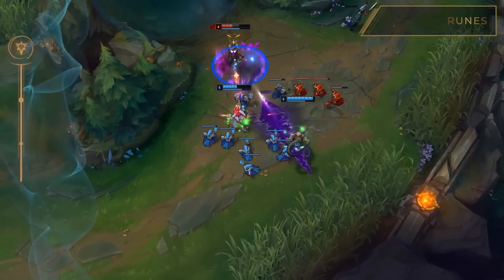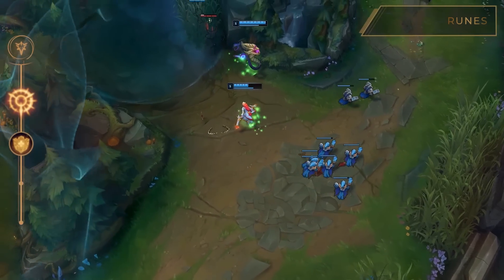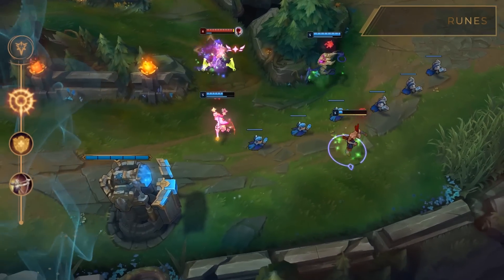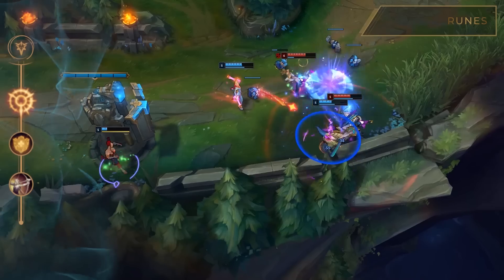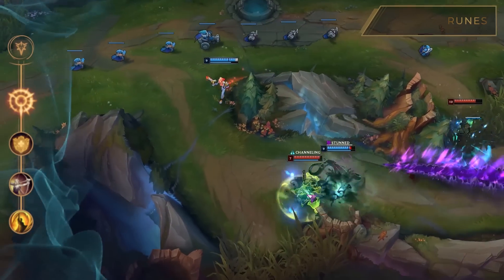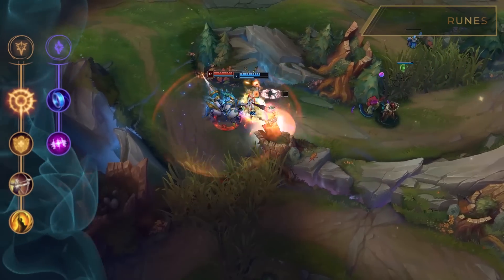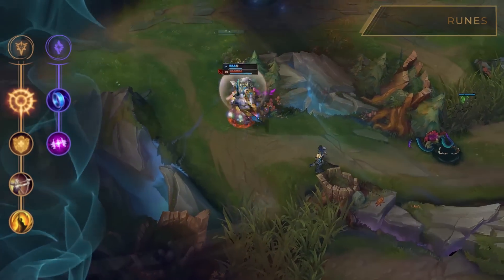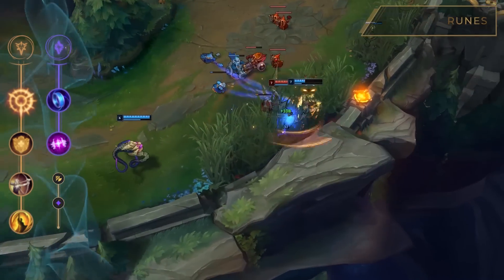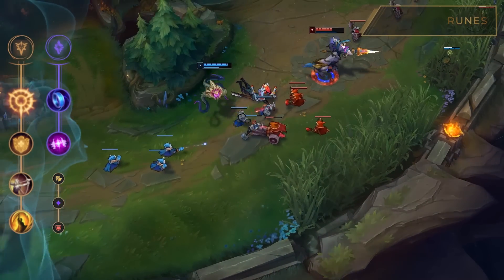MF's runes are the following. The primary path is Precision with Press the Attack, which enhances your auto attacks. Next, Overheal — a quite common choice for marksmen in the current meta. A simple item like Vampiric Scepter will grant you a nice shield in lane. In slot 2, take Legend: Alacrity, as additional attack speed is a good bonus for any ADC. With Coup de Grace, you'll deal 7% increased damage to champions below 40% maximum health. Your secondary path is Sorcery. Mana Flow Band can partially help solve mana problems and is especially useful in lane. Next comes Absolute Focus, which improves your AD while above 70% of your maximum health. Choose Attack Speed in Row 1 and Adaptive Force in Row 2 for bonus rune stats.